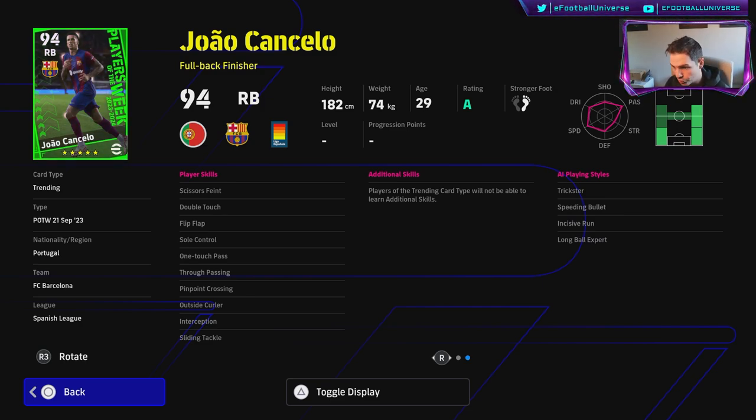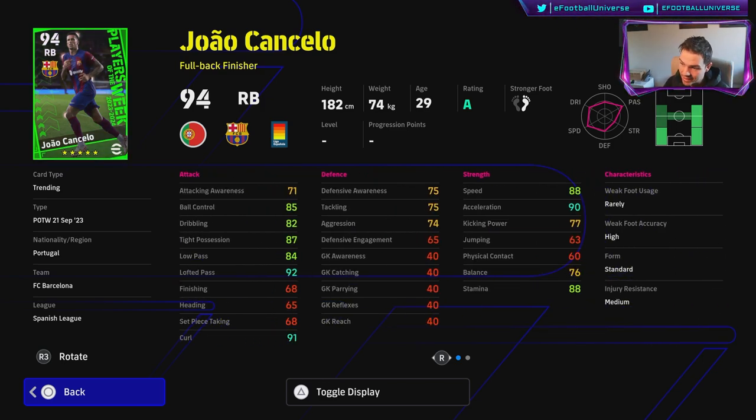He doesn't have early crosser, but with his AI playing styles it's not a deal breaker because of everything else going for him. He has sole control with the double touch and flip flap for that special ball roll. Defensively a little let down with the aggression, but this is a fantastic right back card. I have a video coming out for the best right backs for all budgets — keep an eye on that.